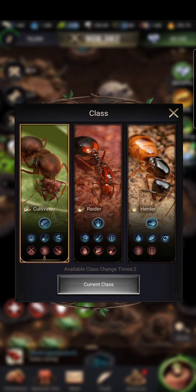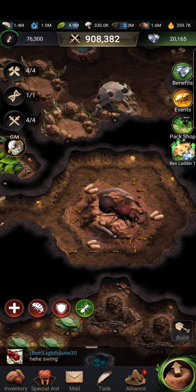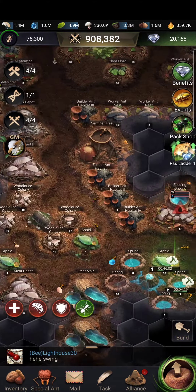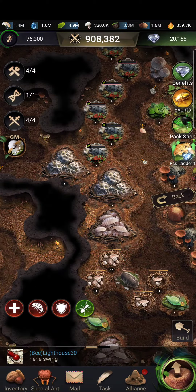As you upgrade your depots — say you have six million depots — about two million will be protected and can't be raided by your main. But this really doesn't matter if you have full depots, so you can just ignore that. You just get buffs all around with the cultivator class.